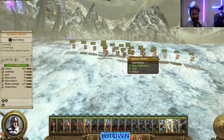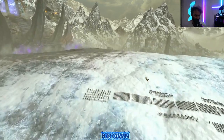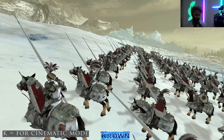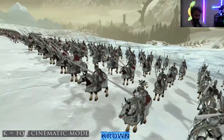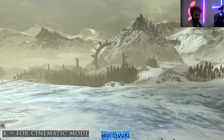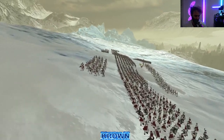For cinematic mode to take beautiful screenshots of this visually stunning game, press K to get a low cinematic camera perspective. The visuals are genuinely impressive and make for a great viewing experience.